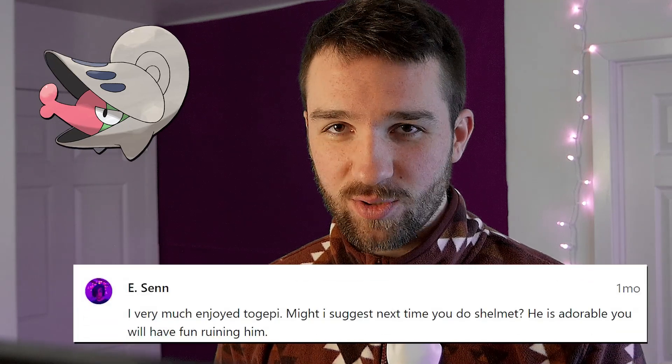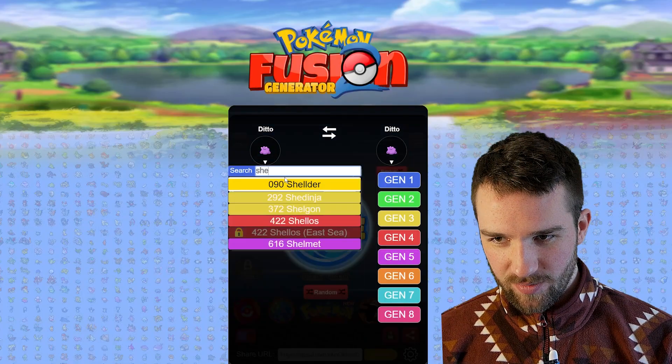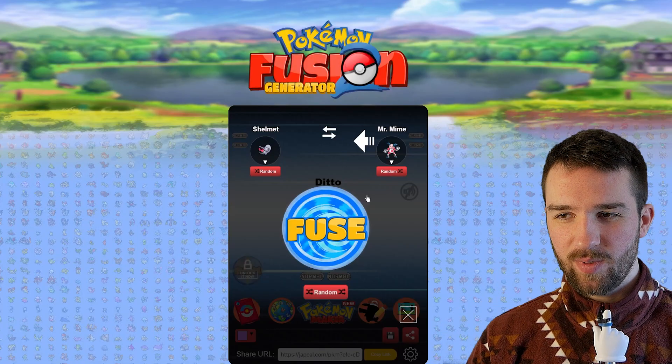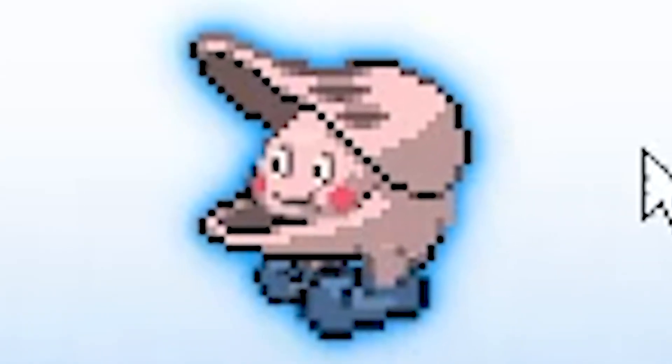The first combo I want to try is going to be Shelmet, suggested by E-Syn over on my Patreon, and Mr. Mime, suggested by SampleText here on YouTube. So I'm just going to put those in here and let's see what we get. Mr. Met. I like that. I like this little guy — look at his face. Alright, let's find some 3D sprites for these guys and we'll work from there.